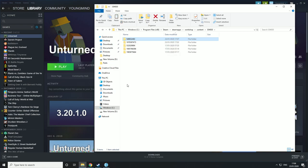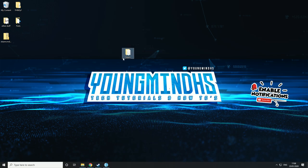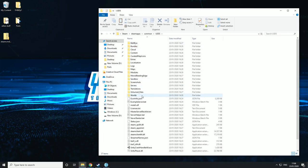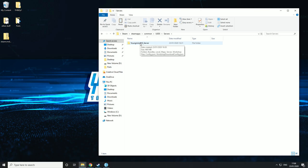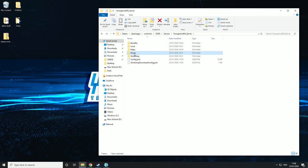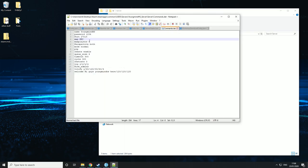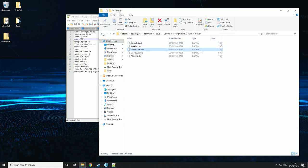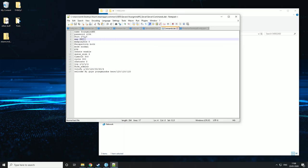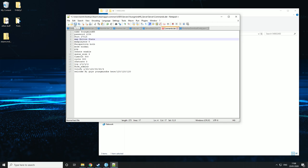Copy it and now go to your desktop or wherever your server is. Open it up, go into Steam Apps, Common, Unturned Free Dedicated Server, Servers, YoungMindHS Server, Workshop, Maps, and just paste it in there. The last thing we need to do is go to Server and commands.dat and change the map to the name. Note it's the name that's in the folder, not in the Steam Workshop — they could be called something different. I recommend copying it so you get everything correct. Then remember to save.